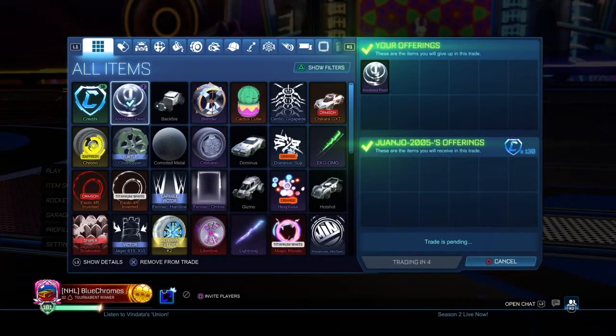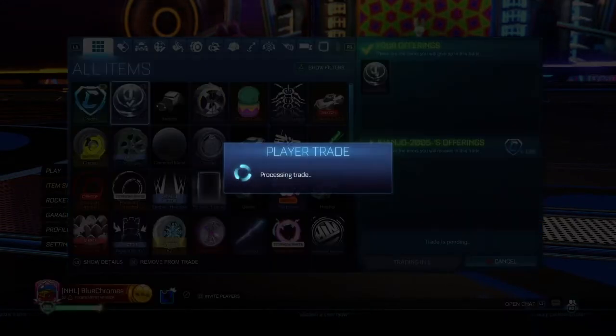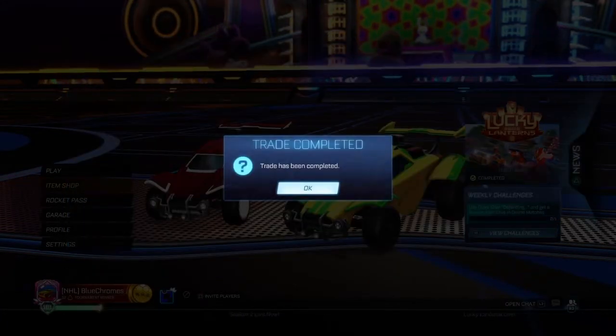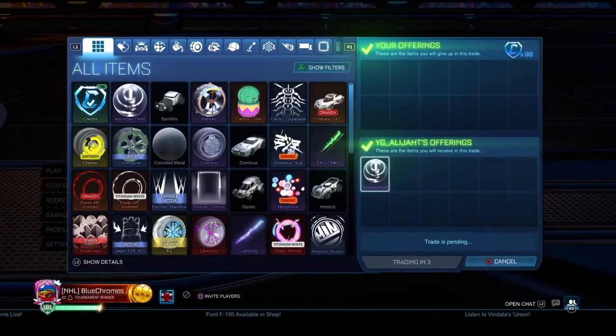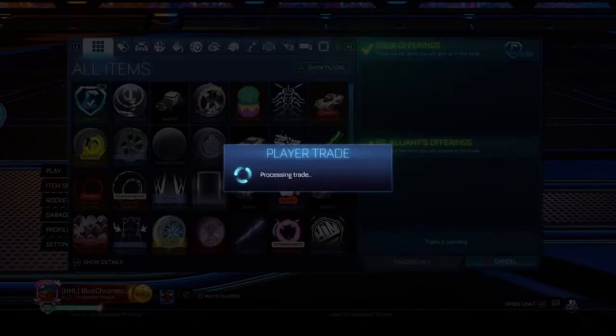Unfortunately I lost the footage for this, but we did end up buying an Anodized Pearl for 90 credits and we flipped it for 130 — so that's an easy 40 credit profit. And because we were so successful with that, we bought another one for 90 credits and we ended up flipping it for a 50 credit profit.